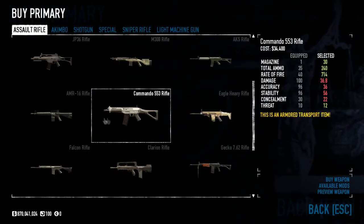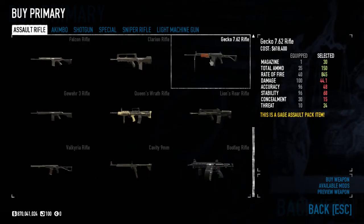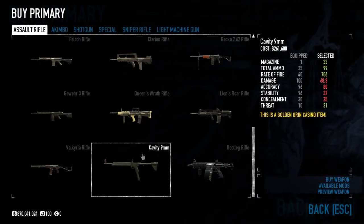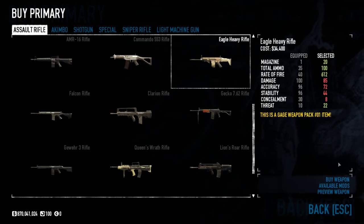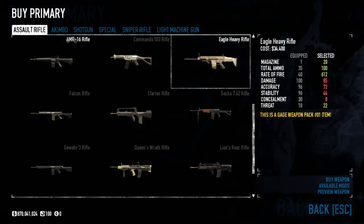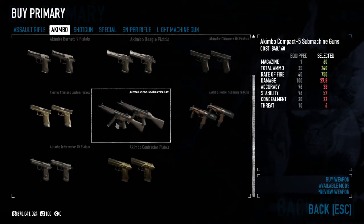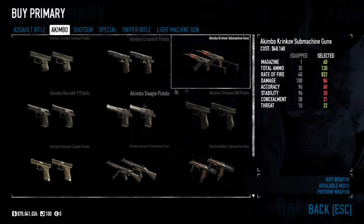You could maybe use something like the Eagle heavy rifle or the Falcon — I haven't tested them but they might have a place with crits. Generally, if a gun doesn't do a lot of damage it needs crits on it. Akimbos are mostly useless except maybe the Deagles — you could potentially get the Krinkovs to work with tap-firing, but the Deagles are your best bet.